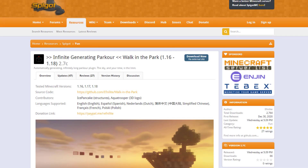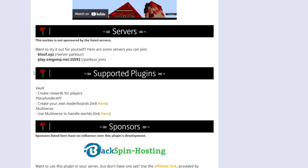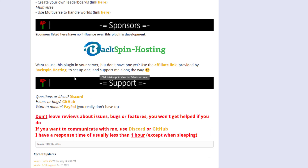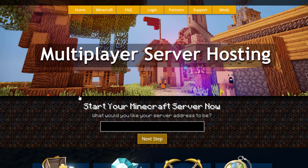On the Spigot page you can see the plugin is updated from 1.16 to 1.18 and has lots of features. It can run with various other plugins like Vault, Multiverse, and PlaceholderAPI. If you have any issues you can contact them on Discord or GitHub. If you want to download it head over to the Spigot page, and if you need a server to host it on check out serverminer.com for the best and cheapest hosting around. That's it from me — subscribe, like, comment, and I'll see you next time.